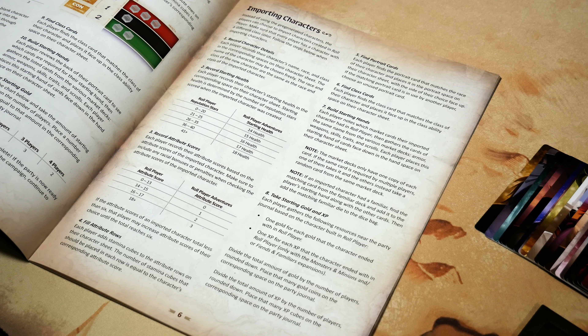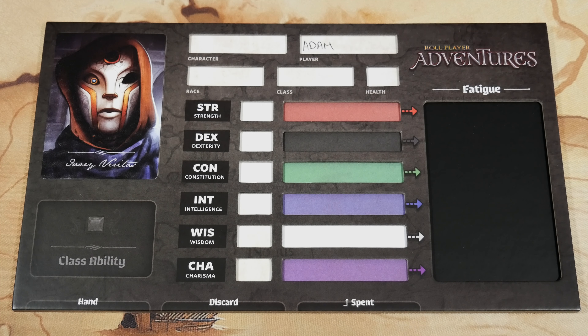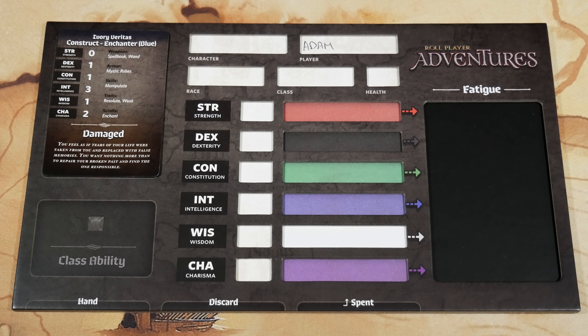For now we'll skip past all that and get back to picking a pre-generated character. The character I've selected is called Ivory Veritas — looks very cool. I literally just shuffled the deck and pulled one at random, and this is the one I got. A very intriguing and interesting looking character for sure, so we're going to run with this one.